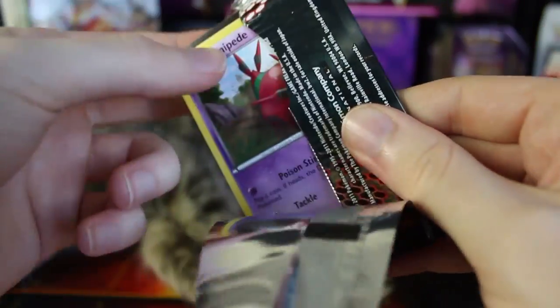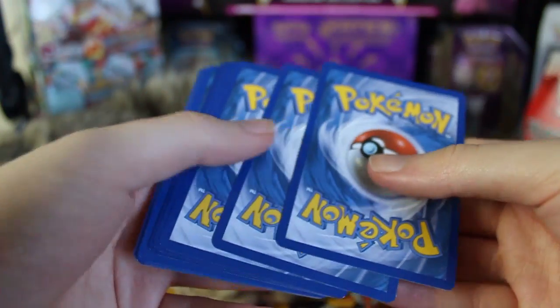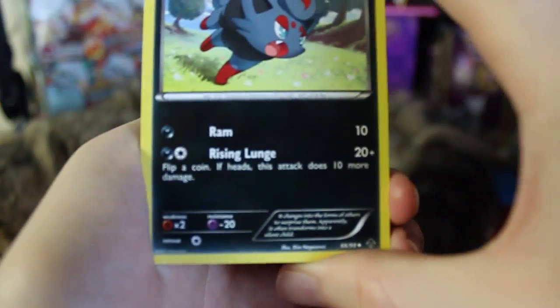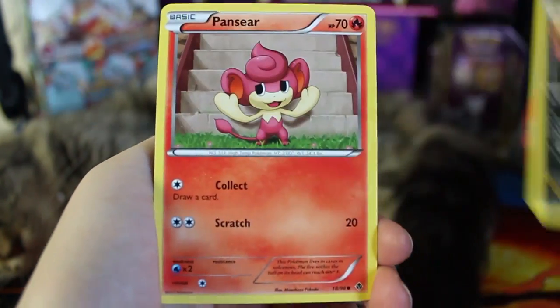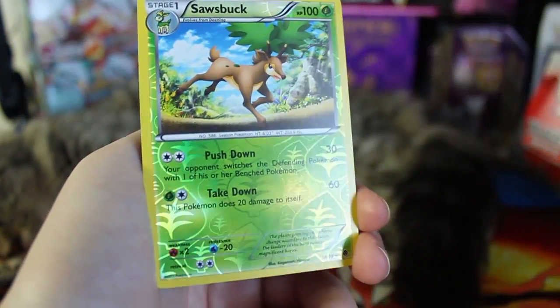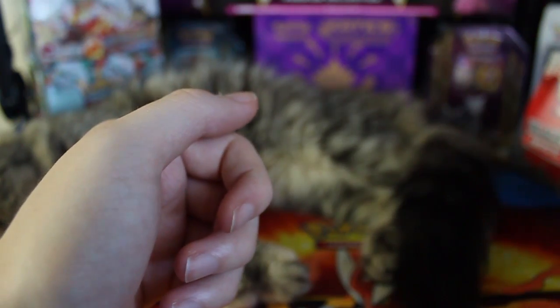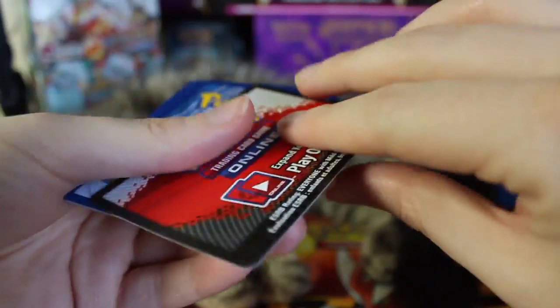We've got four packs left. Yesterday I asked you guys what your least favorite Pokemon was and some people had very passionate responses — a little crazy, I was not expecting that. Here we've got Zorua, Crushing Hammer, Drilbur, Venipede, Ferroseed, Vullaby, a Pansear — I don't think we had a Pansear yet — and Emolga, which also looks like a first. We've got a Sawsbuck Reverse Holo Rare — very cool. And a Leavanny with X-Scissor. A lot of the attacks in the Pokemon TCG are obviously not in the game, but sometimes the attacks are things that are actually in the game, though not super often.